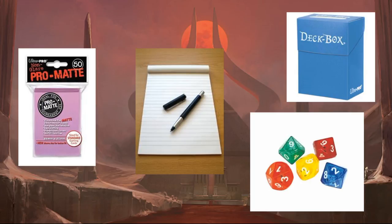Even though you'll get a spin-down life counter in your pre-release kit, if you're thinking about playing competitive magic, get in the habit of keeping track of both players' life totals on pen and paper. That's the preferred way in competitive formats. Pre-release is casual so you don't have to, but if you're thinking about playing in a GP later this year, it's a good idea. If there's ever a discrepancy, judges can look back and see what's been going on with life totals.